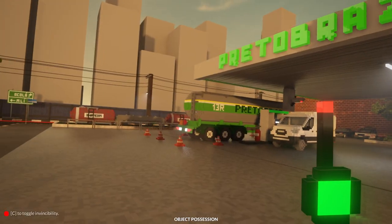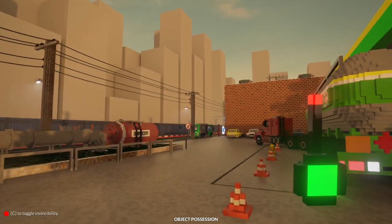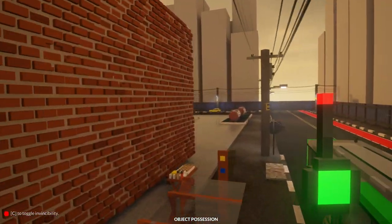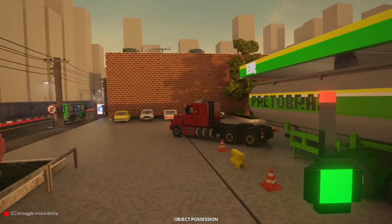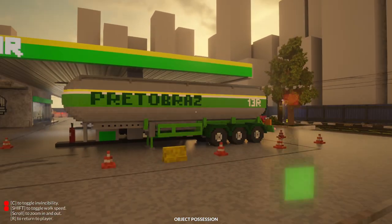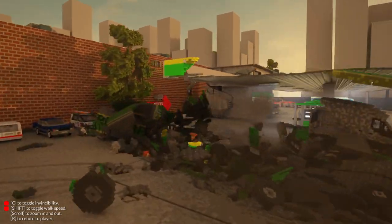There is a tanker — can I possess it? Yes I can. What do you say we send this tanker through this building? By the way, I'm in the Banana Republic map — I think it's just like a shopping center or something, but it's about to be an explodey center. We got to move this one out of the way — there we go — and we're gonna get the big explodey tank.